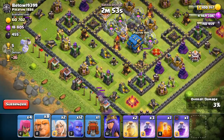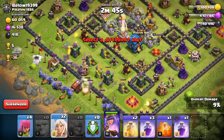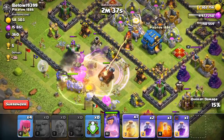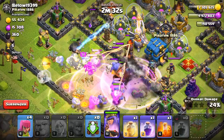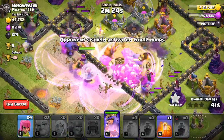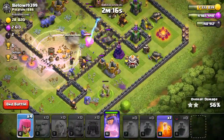Here comes the main part — put giants behind it, deploy the wall wrecker with the queen, a line of bowlers behind it, then healers. Now you just need to rage it. I'm saving a spell for when my troops are in trouble, then putting down rage and heal. As you can see, I was easily able to clear the town hall.